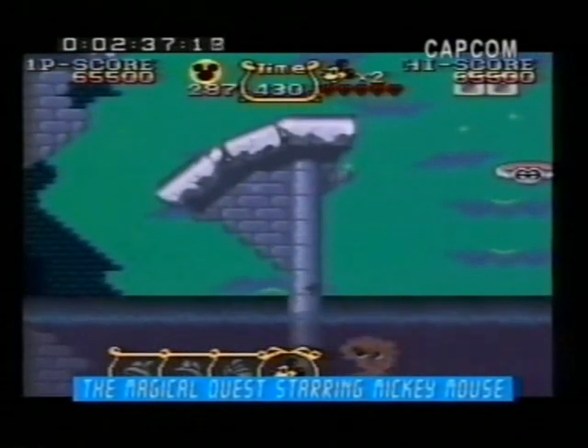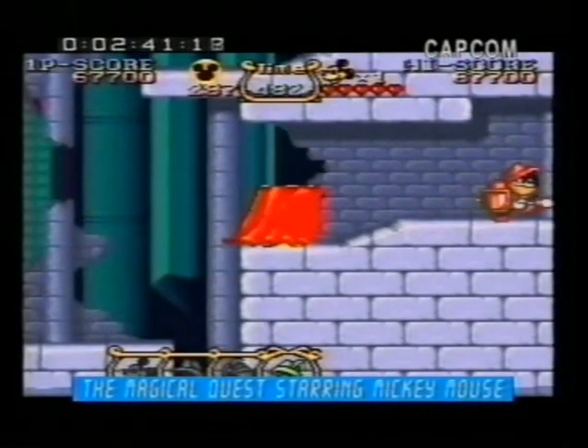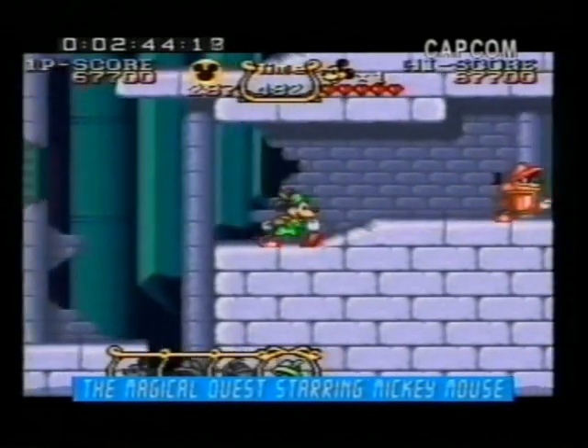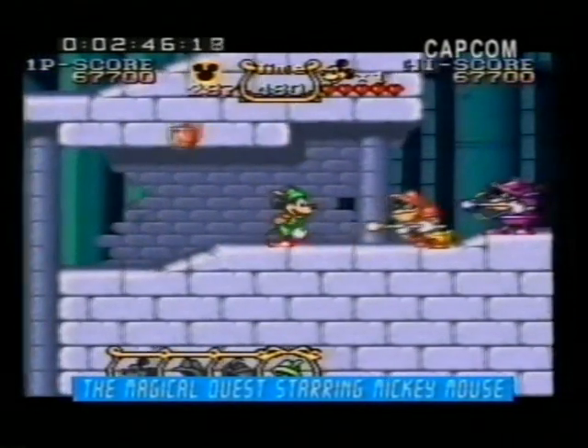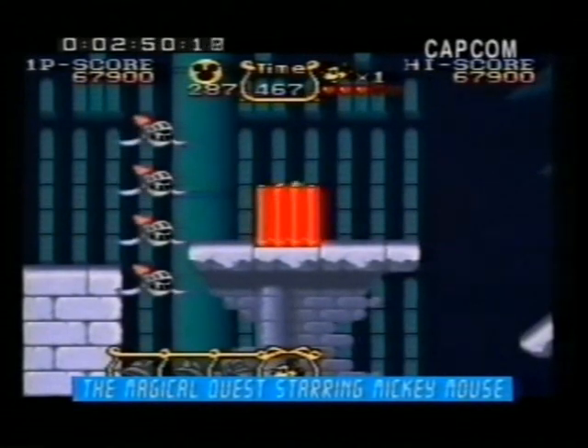You're supposed to jump on top of it, Mickey, if you want to find the secret exit. The graphics are great, with loads of color and animation, and lots of cute ideas like the costume changes, which give Mickey special skills.